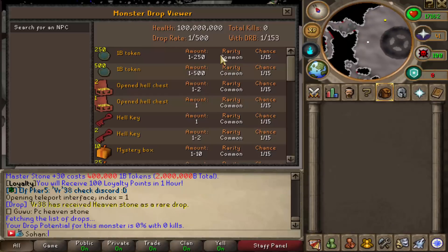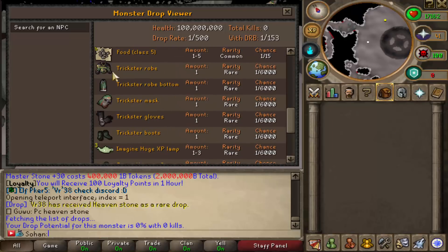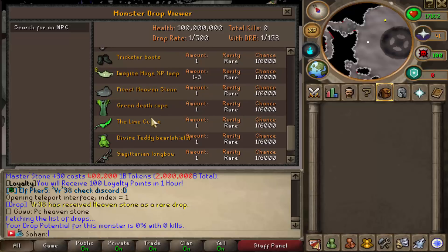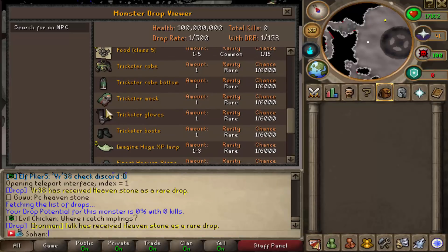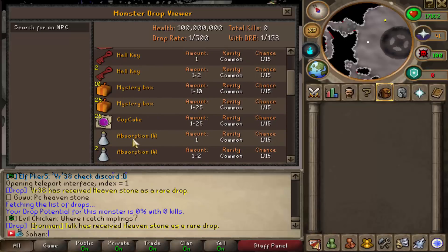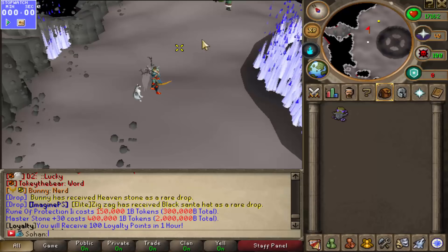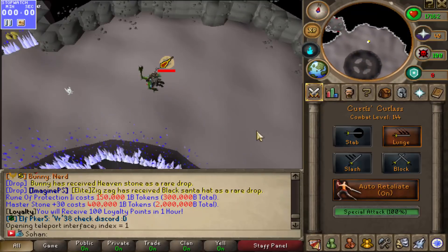Here is the Trickster boss at level 650. If we right-click and check drop, you can see the drop rate is actually 1 in 500 — that's pretty damn rare. The Trickster Robe pieces are like 1 in 6,000. You can also drop the Finest Heavenstone, Green Death Cape, the Lime Curve, Sagittarian Longbow and Shortbow, and the Divine Teddy Bear. Some pretty good drops, but obviously the main ones we want are the Trickster pieces. If we could get even one of those, it'd go for quadrillions in-game. As you can see from the stopwatch in the top left corner, we're going to be killing this boss for two hours straight.